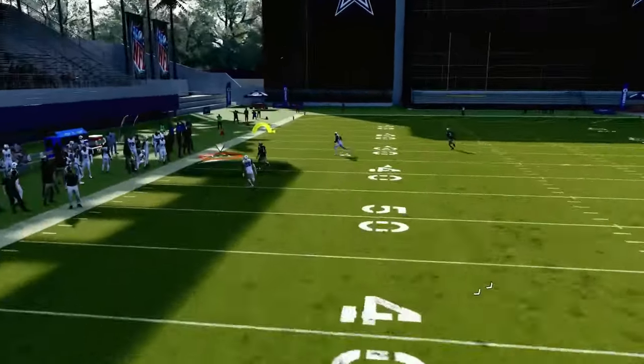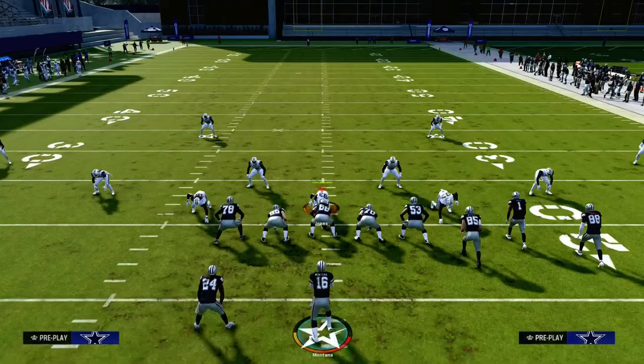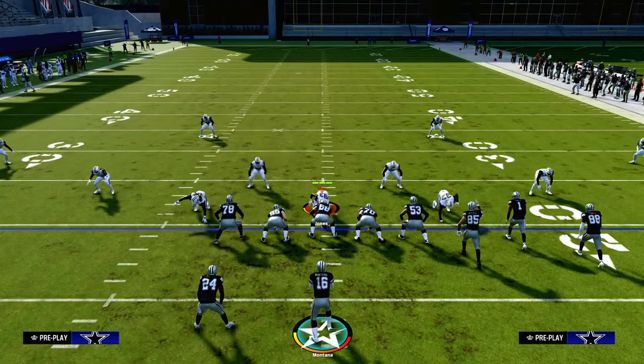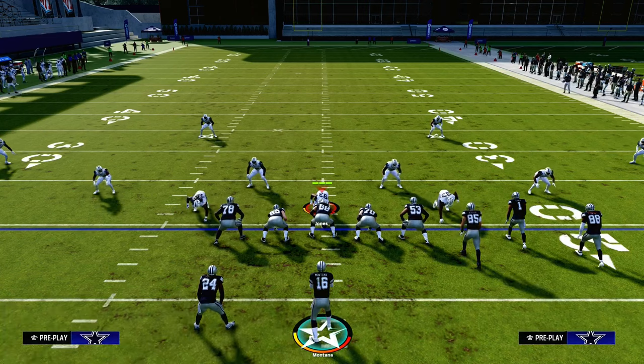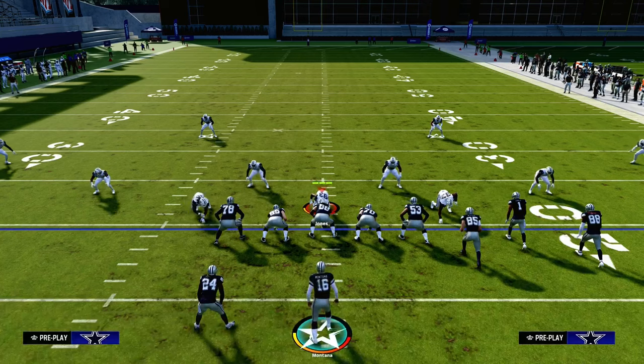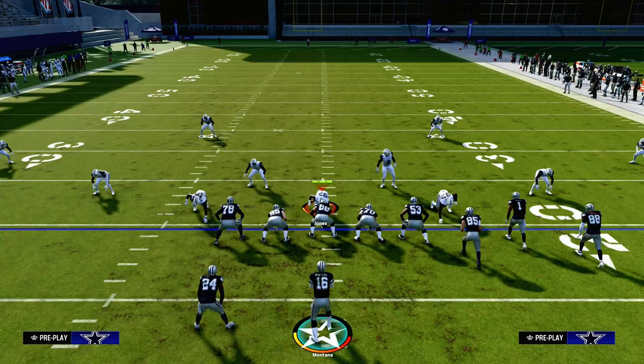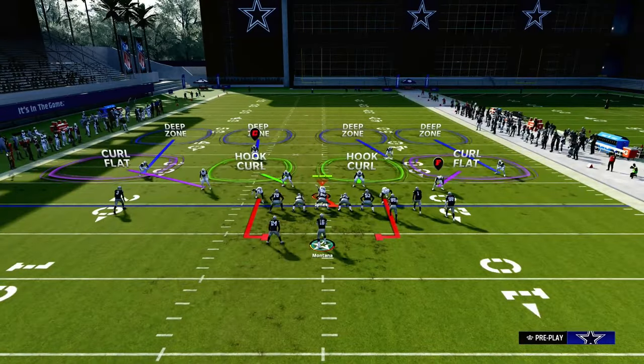The biggest key with this is we're running the bunch to the short side of the field — it provides more space for your crosser to get over the top of a 30-yard cloud. A couple other keys can make this play a true nightmare for your opponent to defend, and it really comes down to understanding the different types of coverages you're probably going to see.